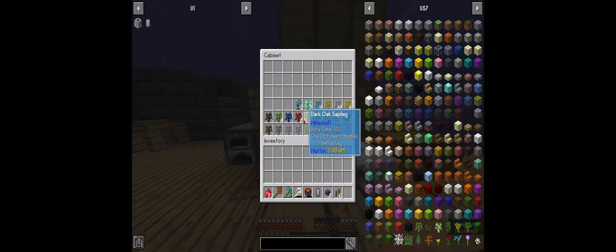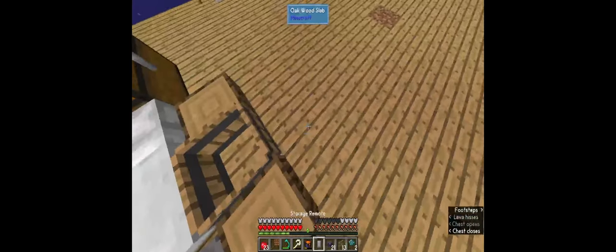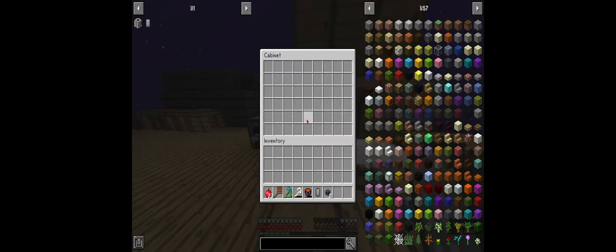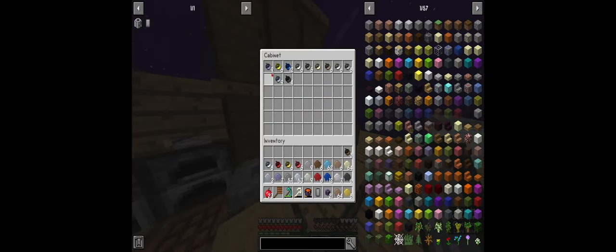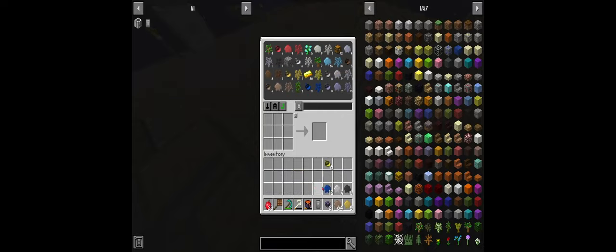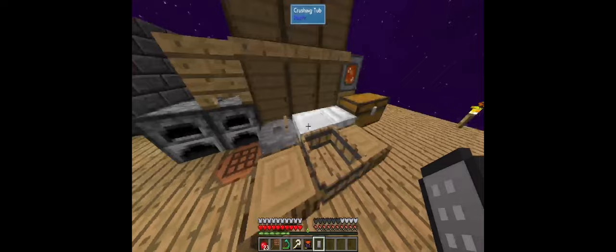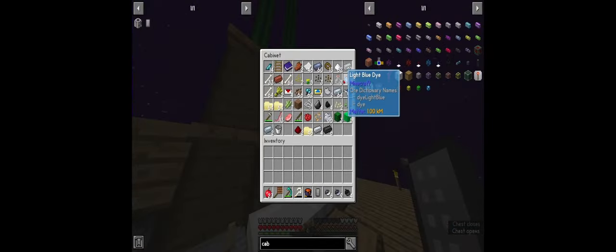I'm going to clear all this stuff out and then go into my remote - you can do the same thing from your remote. The way I'm doing it is by holding shift and left-clicking - if I hold and drag it will automatically put stuff in and out of my inventory. If you put something in there that you don't want, just search it up and you can pull it right back out.